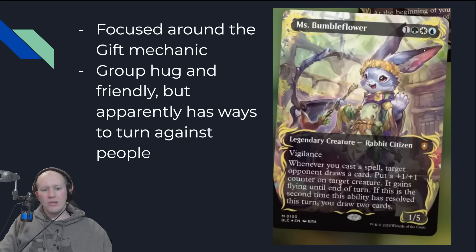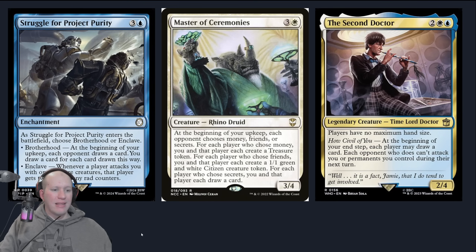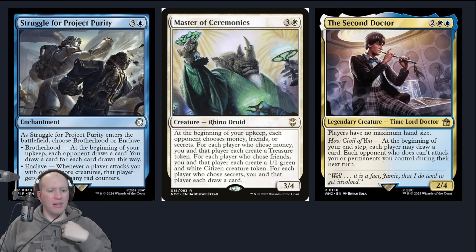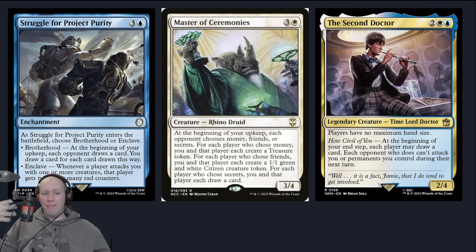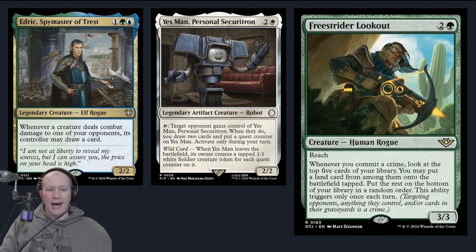Very group hug, very friendly, but has ways to turn on people later on. Some stuff you can include: the new gift cards, whether it's gifting fish to flicker things, or wearing down opponents — and if you gifted something, you get to destroy two artifacts and enchantments. Kidnap lets you steal something, and if you gift something, you get to use it straight away. I like group hug cards where this person gets to draw a card, but then I get to do something because of that. Like Struggle for Project Purity — at the beginning of your upkeep, everyone else draws a card, and you draw cards based on how many they drew. Master of Ceremonies lets you create treasures, citizens, or draw cards. The Second Doctor — at the beginning of your end step each person draws a card, and each opponent who does doesn't get to attack you. Edric encourages opponents to hit each other — if you go hit them, you get to draw a card.